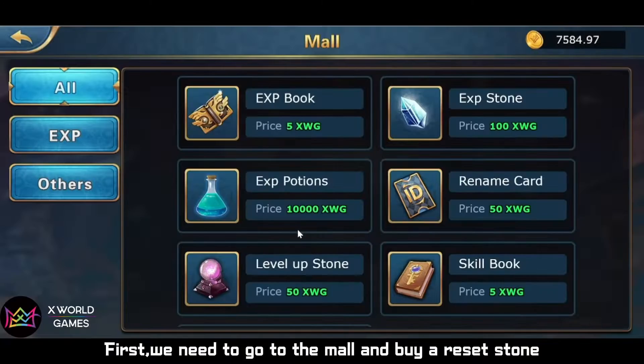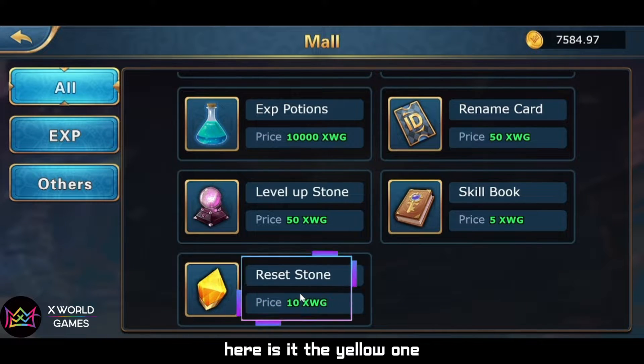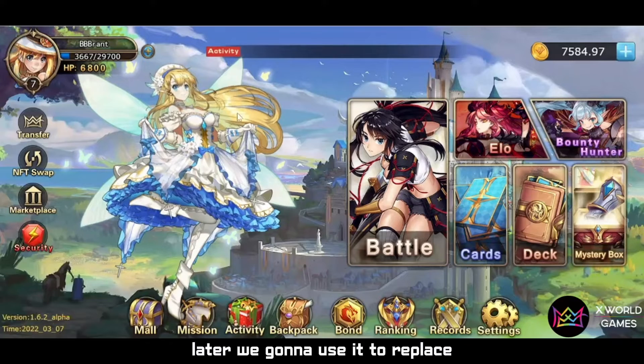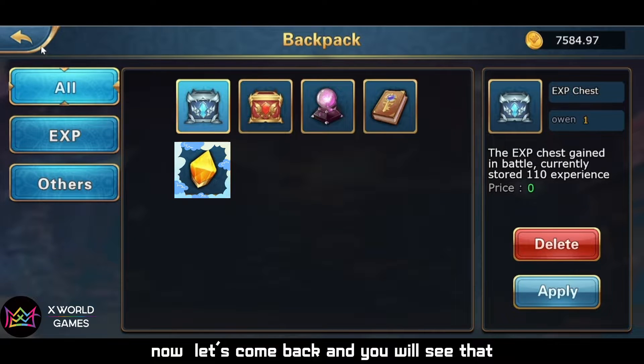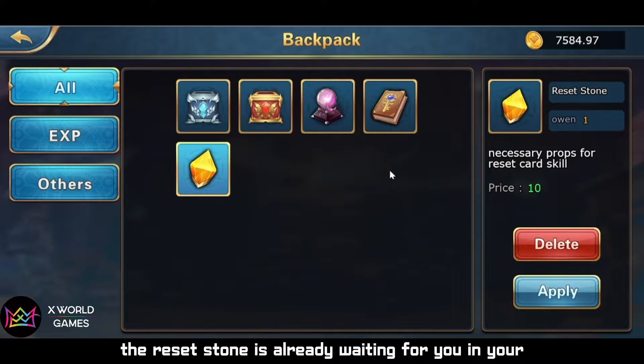First we need to go to the mall and buy a reset stone. Here it is, the yellow one, and this stone will cost you 10 XWG. Later we use it to replace the skills of our cards. Now let's come back and you will see that the reset stone is already waiting for you in your backpack.